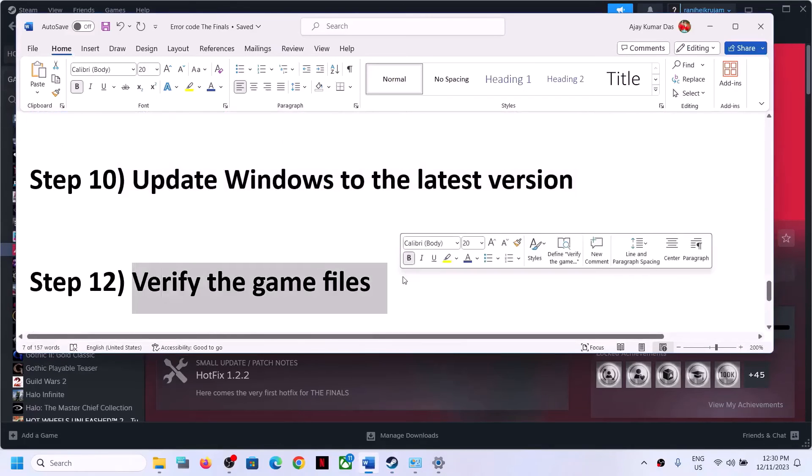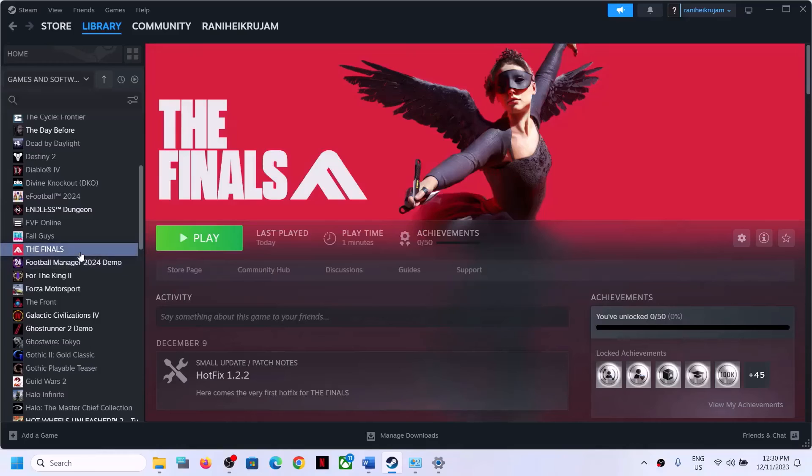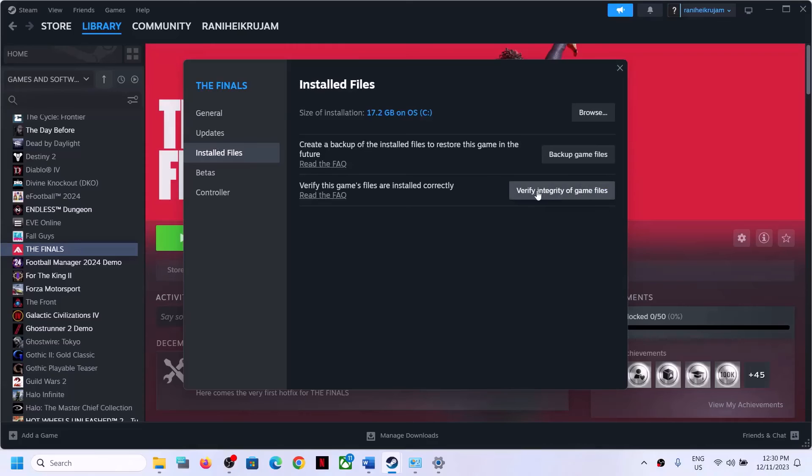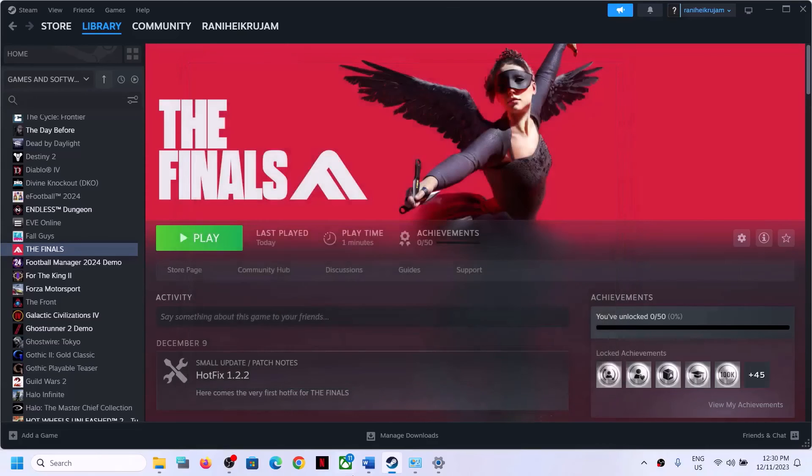The next step is to verify the game files. Right-click on the game, select Properties, go to the Installed Files tab, and click Verify Integrity of Game Files. After verification is complete, launch the game.